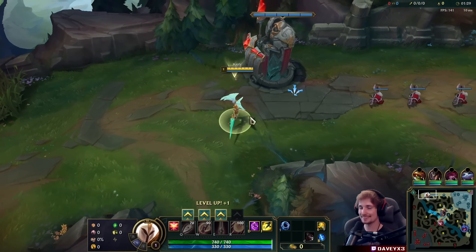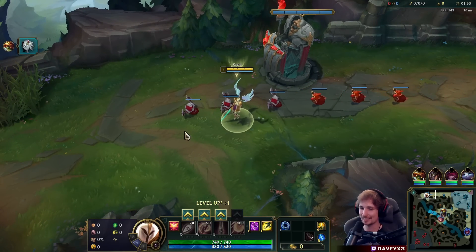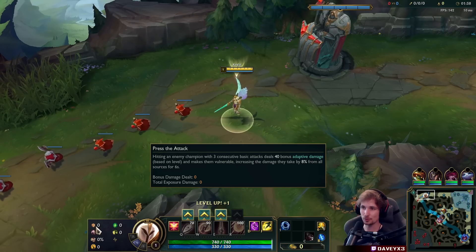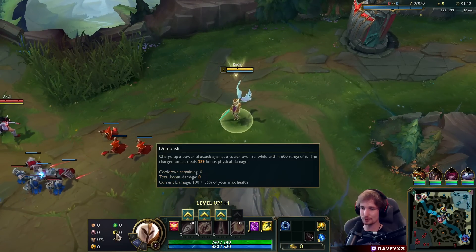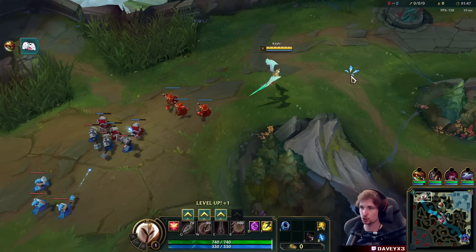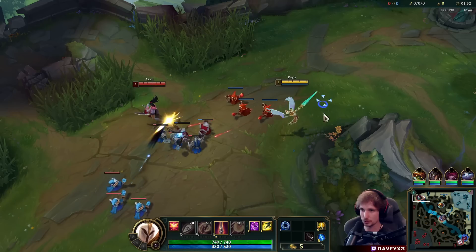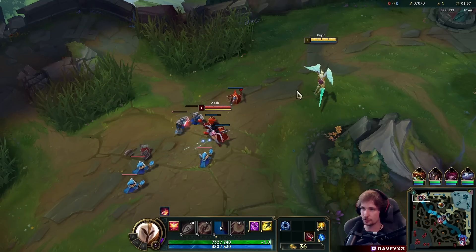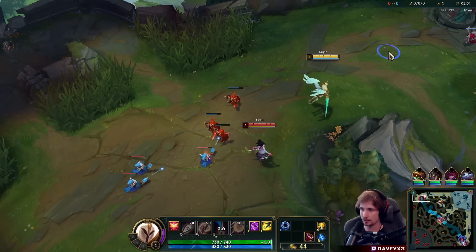All right guys, today I'm going to teach you how to play Kale top lane in the newest patch. What I recommend right now is either go for PDA or Lethal Tempo. I'm also taking Presence of Mind, Alacrity, Cut Down, Second Wind, and Demolish. We're going to be literally destroying our opponent while splitting. Also, we're going to go for the AP Kale build — last time we did AD Kale, this time we're doing AP Kale, and I'll show you why.